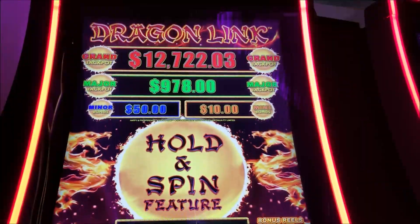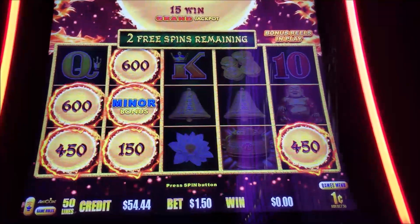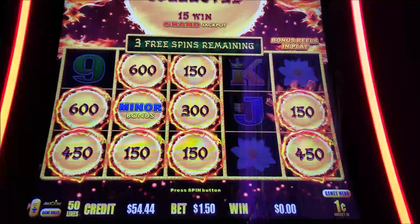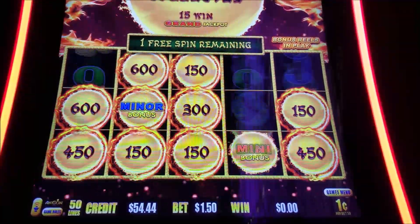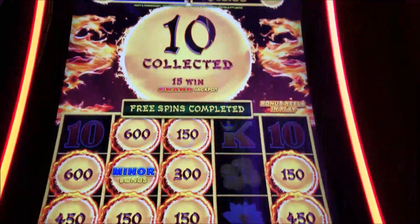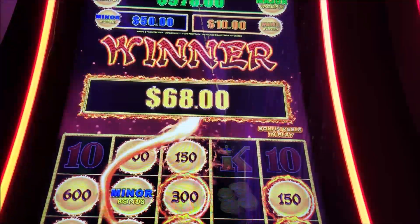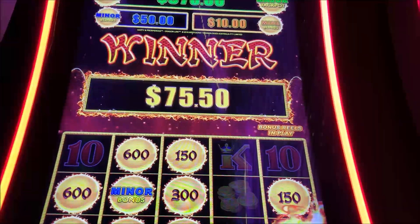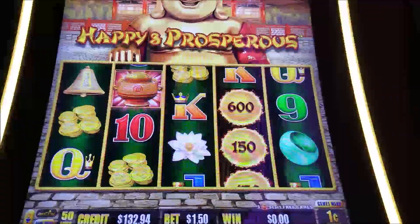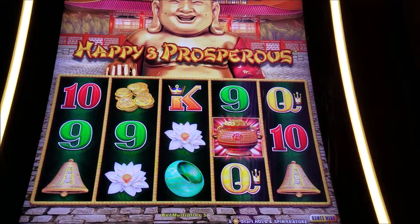Welcome back to Vic T Slots. Happy Prosperous — we gave it another shot. Got a Hold and Spin, started dropping it with a minor. Would have loved to see that green one. $1.50 bet, doing a little stair stepping between $1.00 and $2.50 — caught it on $1.50. Be nice to drop that green one, or just fill the whole thing up. 80 bucks. Backup spin — alright, last one. That'll do it, Happy Prosperous on Vic T Slots.